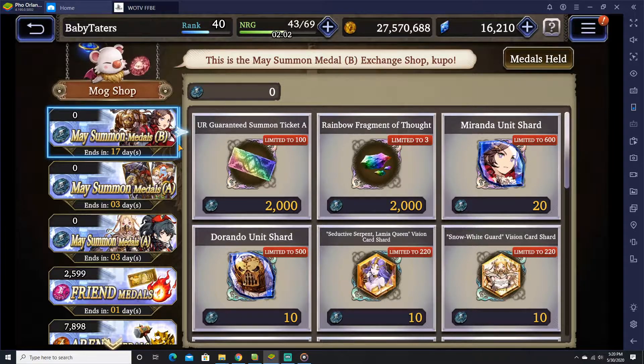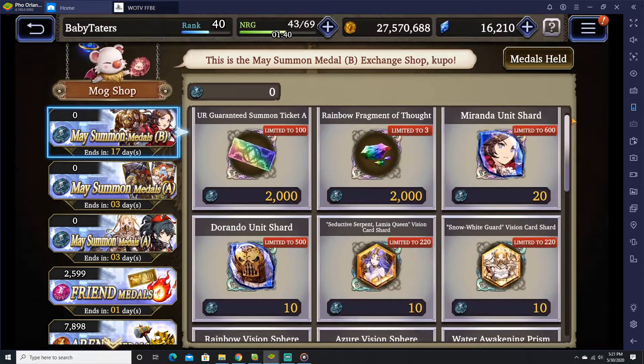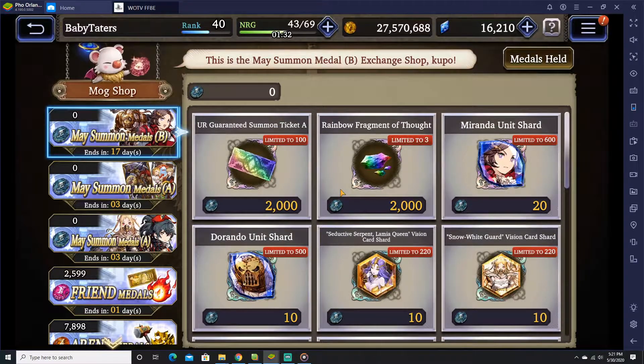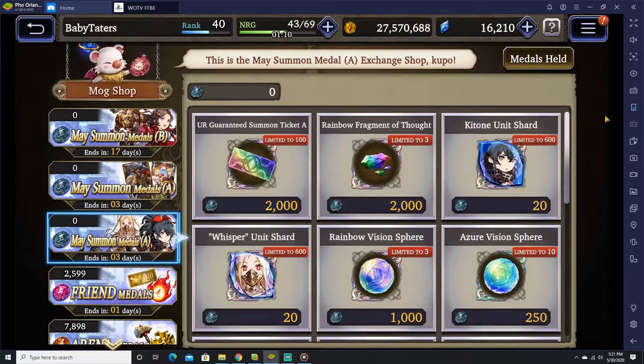I feel like this shop is pretty much designed for whales or people who spend some money, because the stuff is pretty expensive. For example, the Rainbow Fragrance is 2,000. So that means you need to summon 20 times — that's 40,000 gems. Most of us normal common folk who don't spend any money are not going to be able to get those things. Rainbow Spheres are 1,000. I feel like this is designed for whales to really finish off their unit and get it to max limit break as fast as possible, maybe alongside the vision cards as well. Personally, I don't even really look at this very much.